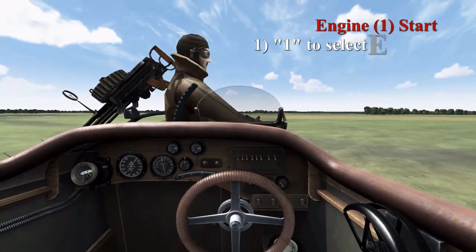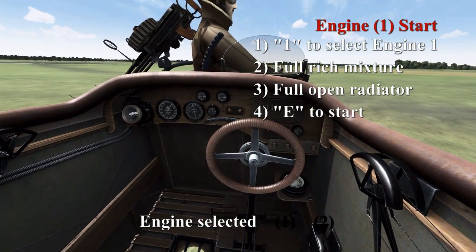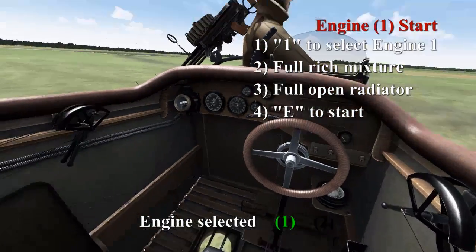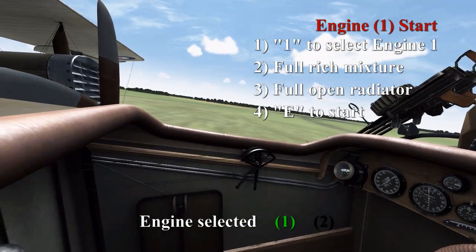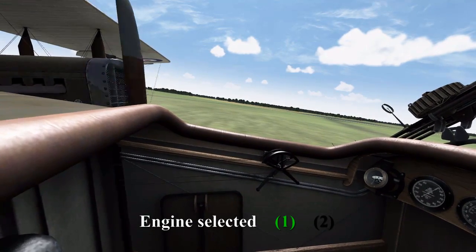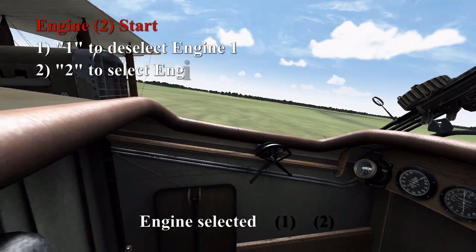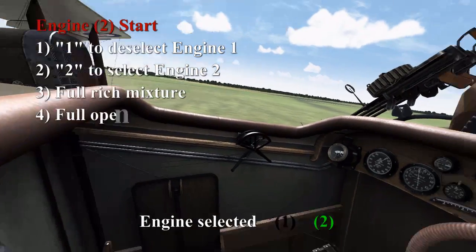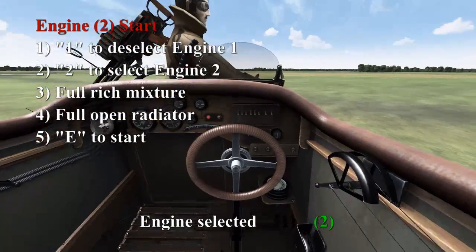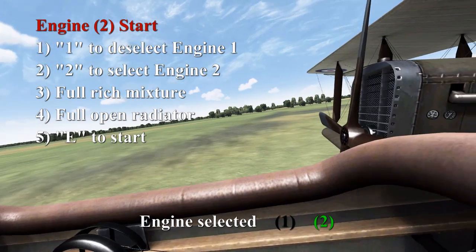You can start both engines at once, but I'm going to show you individually. Press 1 to select the first engine, make its mixture full — you can see the one lever move — then the radiator lever will move as you open it, and then press E to start. To start the second engine, deselect engine 1, select engine 2, set full rich mixture and full open radiator, then E to start. You may need to tap the reduce radiator and mixture button to get all the way forward.